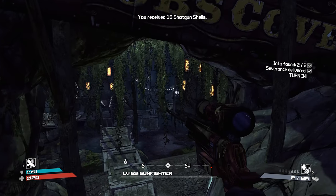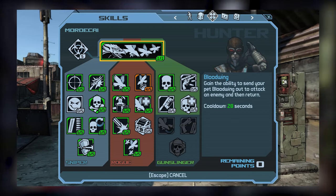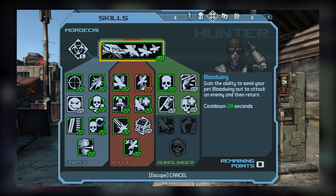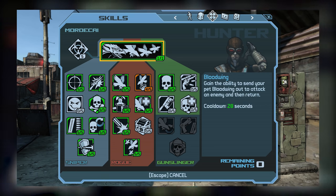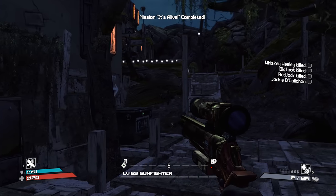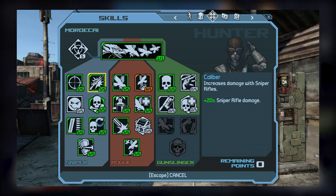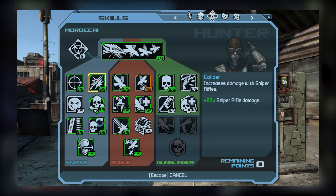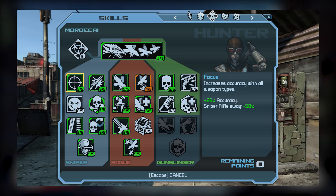Let's jump in and go over both of these skill setups, starting with the sniper setup first. Putting together this skill tree is somewhat straightforward and involves heavy investment in both Mordecai's sniper and rogue trees, with fairly minimal investment in the gunslinger tree. Since we're going to be using snipers with our sniper style setup, we're going to want to pick a bunch of skills that improve the capabilities of our sniper rifles. Starting with the sniper tree at tier 1, we're going to be picking up both Focus and Caliber.